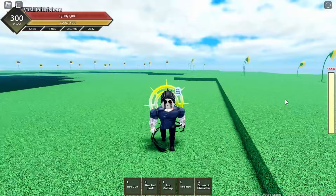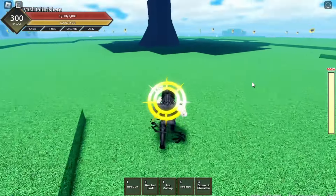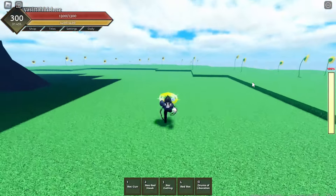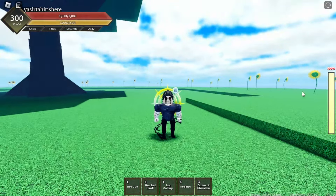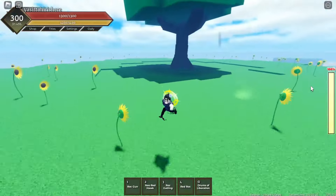While we're still in Dressrosa, I want to talk about Soru. Soru gives you the flash step ability. To actually get Soru, it's pretty simple — you need to reach level 100 with your fruit and get a certain amount of titles and kills. I'll show you where the NPC is for that.